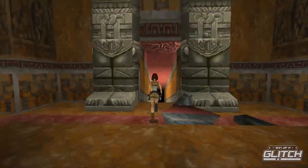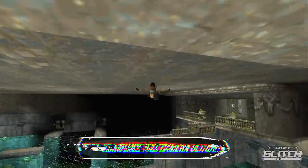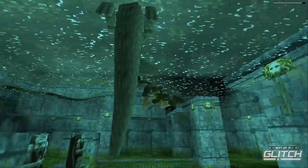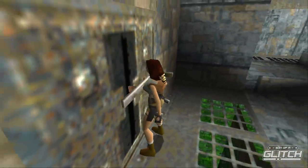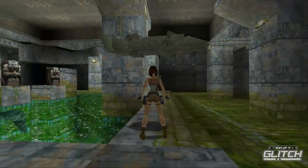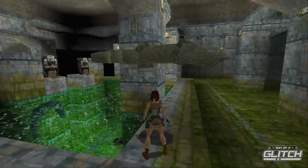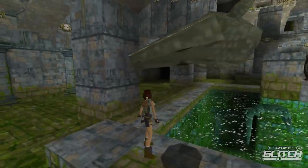A really strange anomaly occurs with downed enemies and changing water levels. This is most easily seen in the Cistern where you have control of how high or low the water is. Once you kill a crocodile or giant rat and it floats to the surface, if you then lower the water level, they will remain floating in the air as if the water was still there — unless there would still have been water below them, in which case they stay in the water.